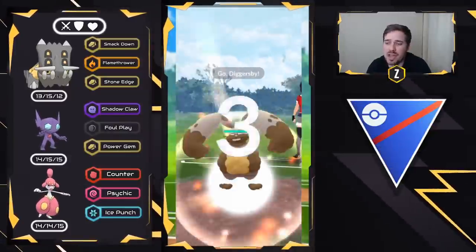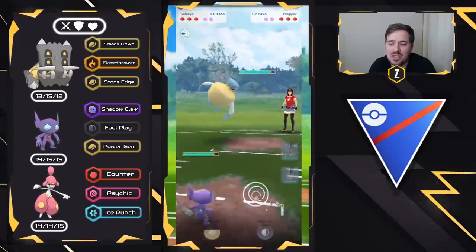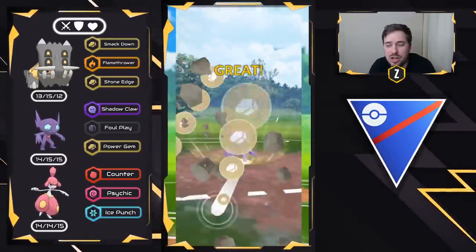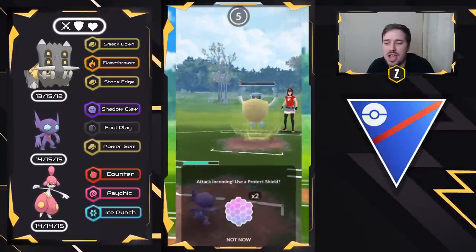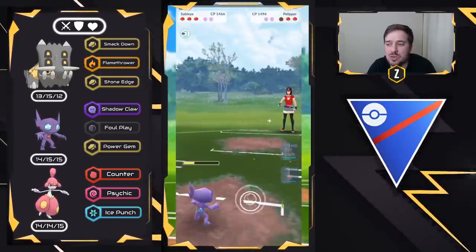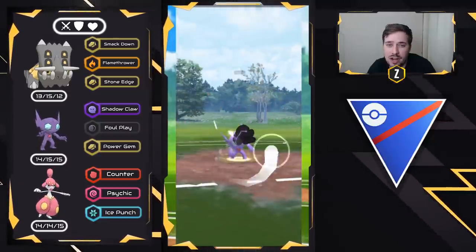Moving to this next spot — we have Bastiodon versus Diggersby, another tough lead loss. We go straight into Sableye and they bring in a Pelipper. This is where you can be sneaky. If you have Power Gem, it does super effective damage. Foul Play is a great call too if you have Return. Power Gem nearly takes out the Pelipper and they don't have enough energy for a Hurricane, so we let it go — it's just a Weather Ball. We just won't take switch advantage that way so we can have Medicham into Diggersby.